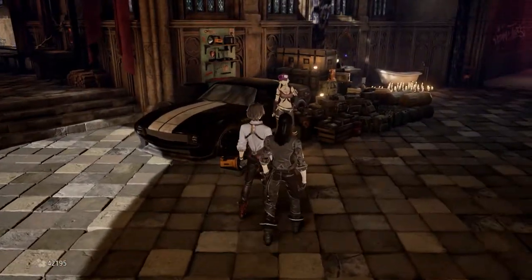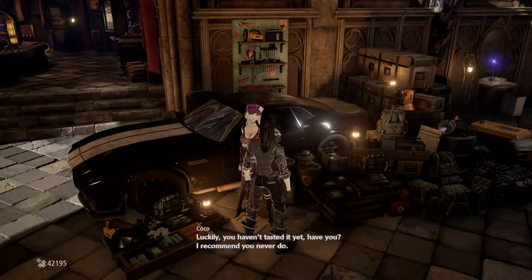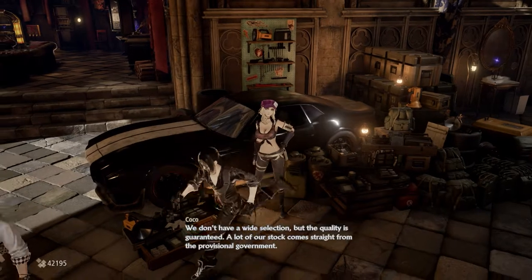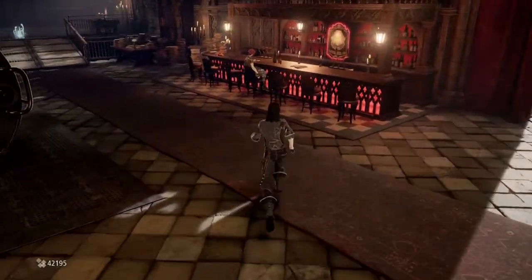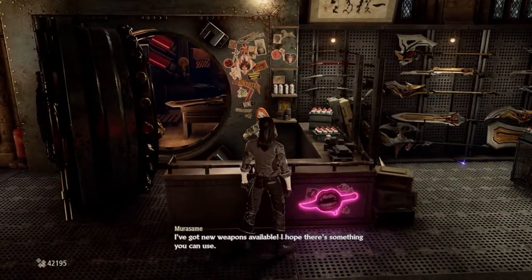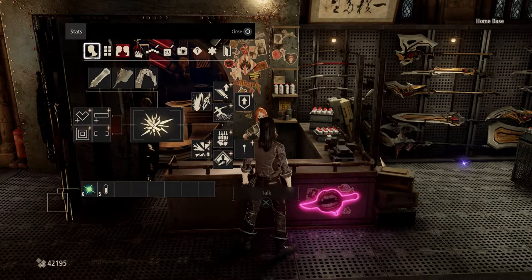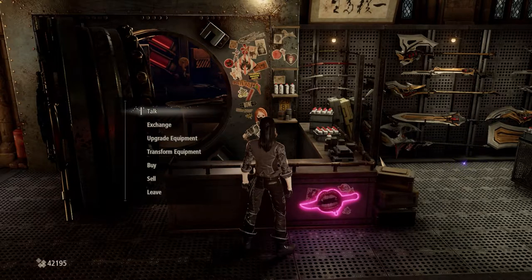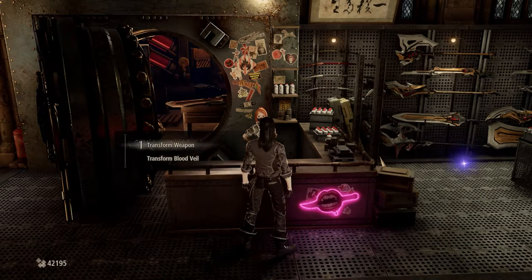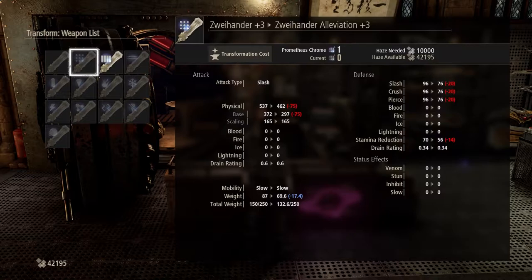So let's speak to these guys as well. Most human puts a thirst. Just see if we can acquire anyone else's stuff, but I don't think we can yet. Okay, so now we have Haze. So let's try it now. Transform weapon - which weapon do you want to transform? Zoiander, fortification.